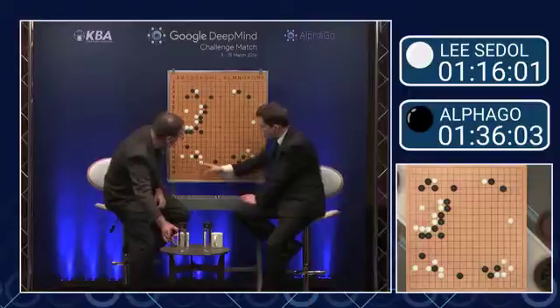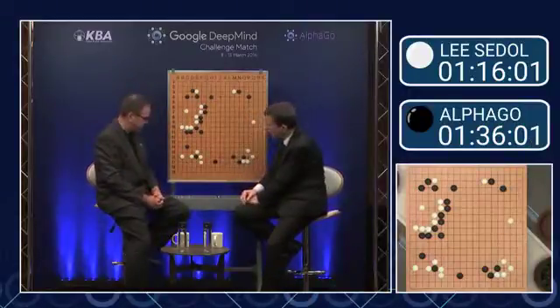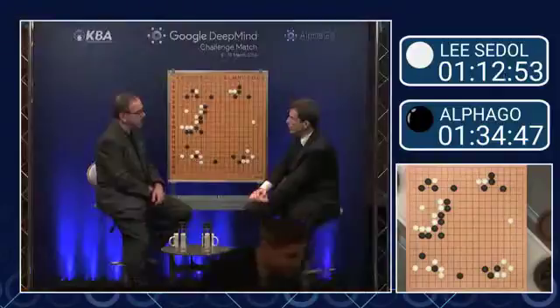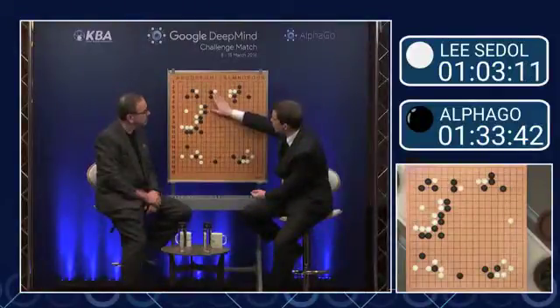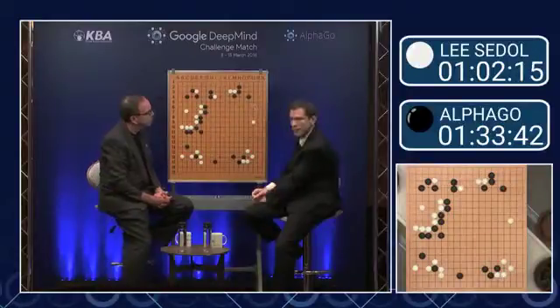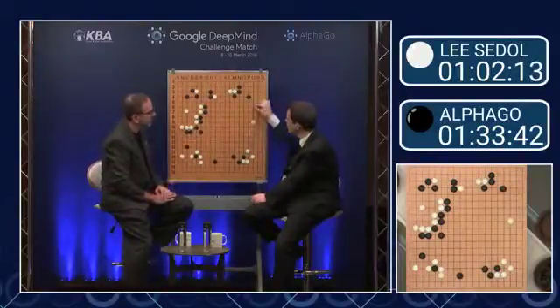When you have a territory like this and you want to sort of figure out how big it is, there's some potential to be bigger or smaller, or be bigger than ten points. Black had a big framework. It's a fairly big move to be able to play here, but a move like this would be really big. If white were to just take the really big point on the side — big gift.